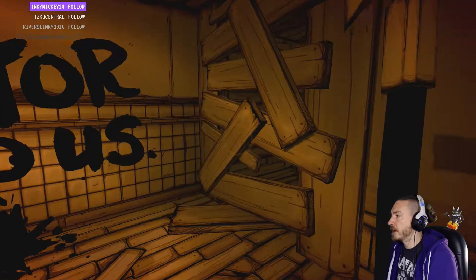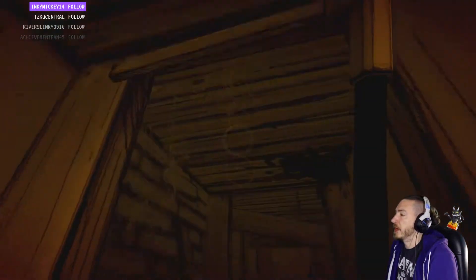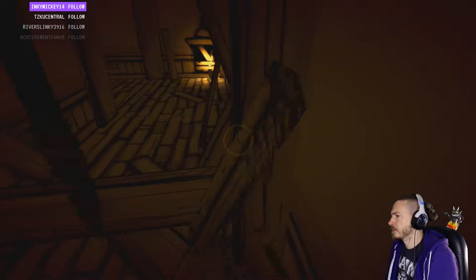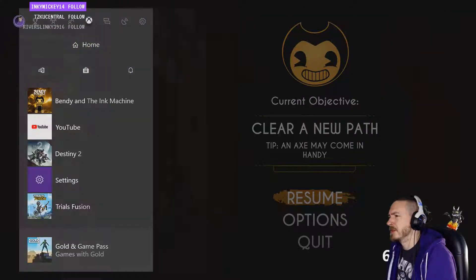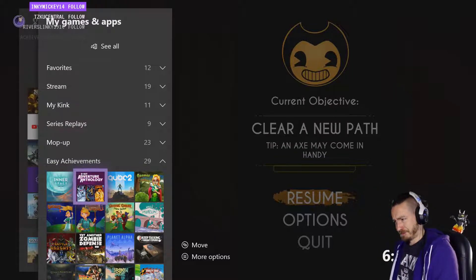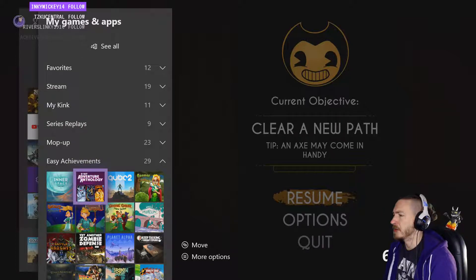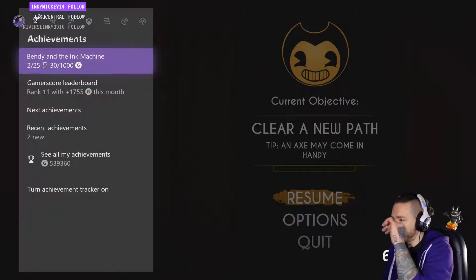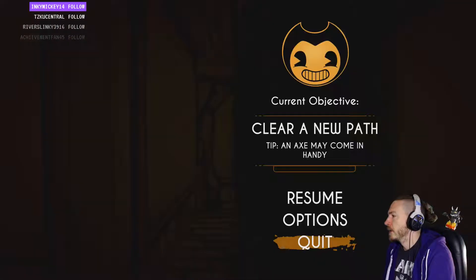The First Tree has a one and a half hour walkthrough. Inner Space is on Game Pass — I didn't realize that was only an hour and a half with the guide, so I'm going to do those probably tomorrow on my day off. I just finished Shadow of Loot Box this morning. Eight Bit Adventure Anthology — I got it for like three bucks two years ago, apparently it's like two to three hours.